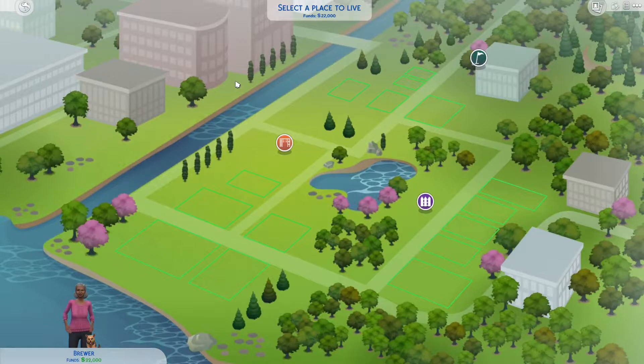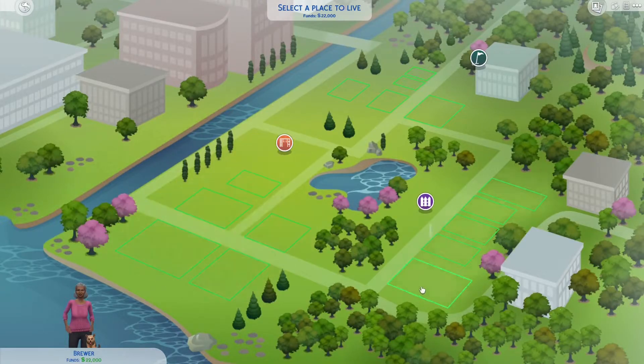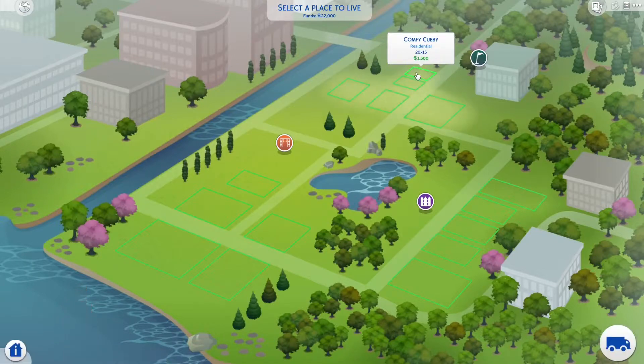There are three neighborhoods in Newcrest. We have Llama Lagoon, then Ridgeline Drive and Bridgeview on the top. I kind of want to put her into Bridgeview because I want to put community lots into Ridgeline Drive, more fancy houses into Llama Lagoon, and this lot — the Comfy Cubby — is the one we're going to build her little tiny cottage on today.